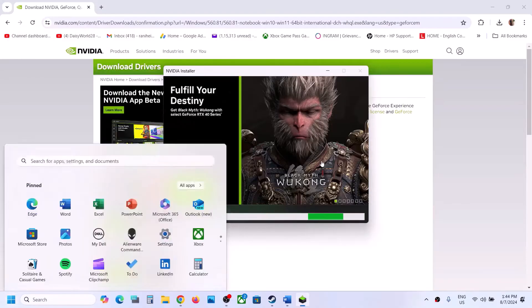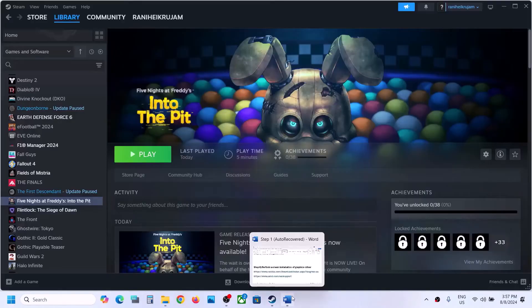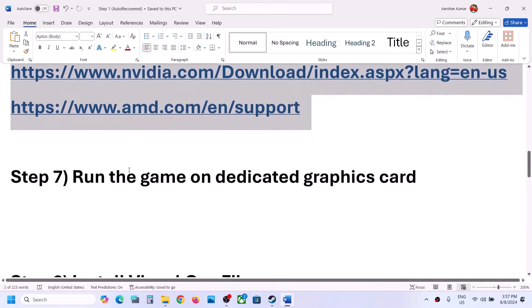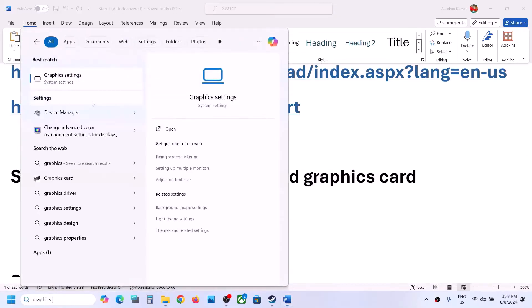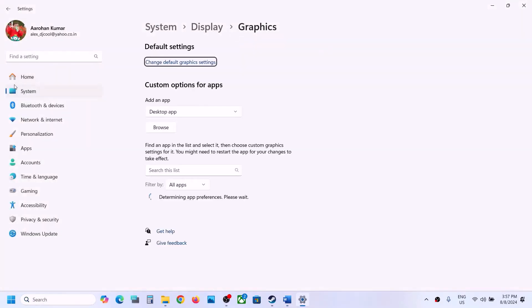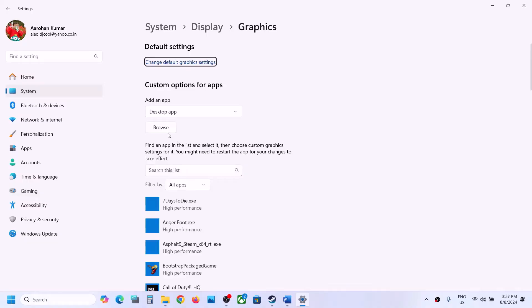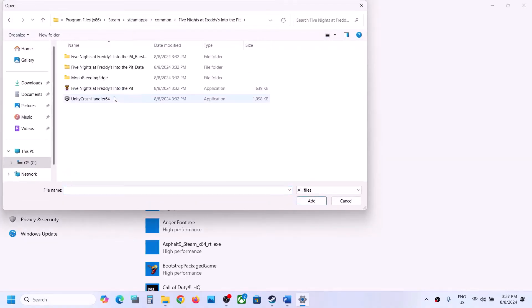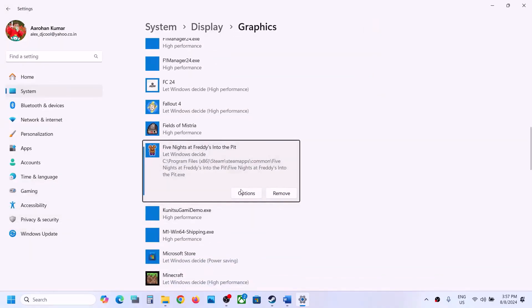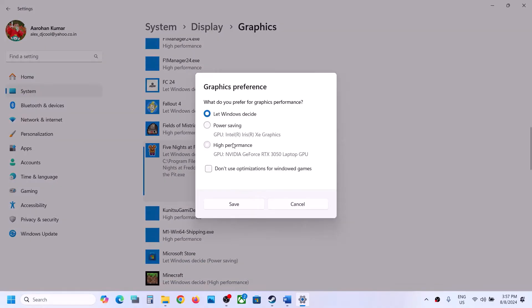The next step is to run the game on the dedicated graphics card. Type 'Graphics Settings' in the Windows search box and open Graphics Settings. Click Browse, navigate to the game installation folder, open the game folder, select the game EXE file, and click Add. Once the game is added, click Options, select High Performance, click Save, and then launch the game.